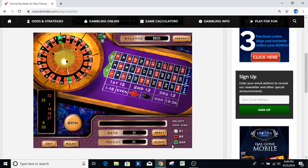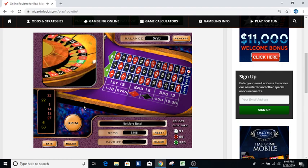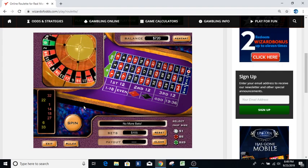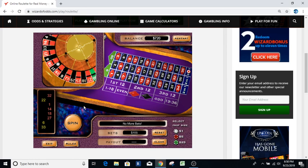Our next bet is going to be $105, and we're on the furthest out on this end of the table. We had a 32, a 22 — furthest out is here. We're going $105. Let's spin that. We've got a thirty-one — that's a loser.